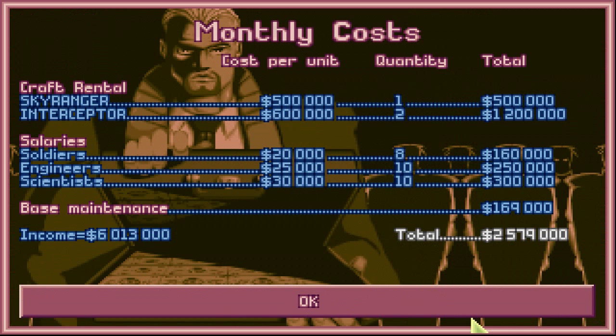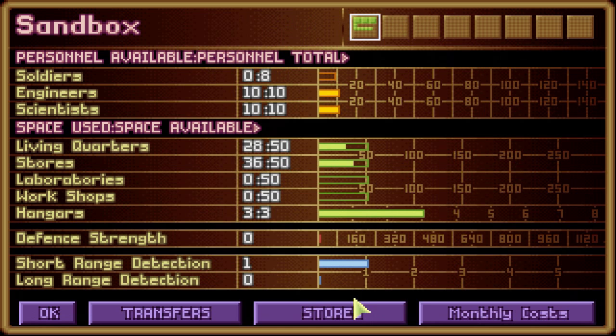The last button is Monthly Costs. We're renting these crafts — we didn't actually purchase them for ourselves. So we have the Sky Ranger at $500,000 per month, and two Interceptors at $600,000 each, equaling $1,200,000. Soldiers, engineers, scientists — you can see all the data here. Base maintenance is $169,000 in total. The grand total is $2,579,000. Our income is $6,000,000, so we're still guaranteed a very large paycheck of about $4,000,000.